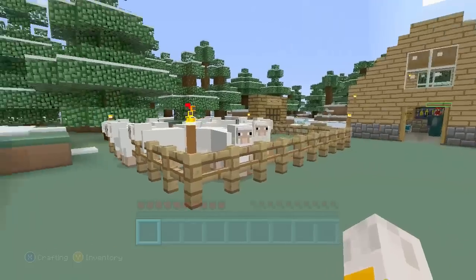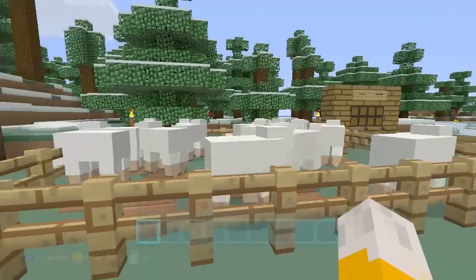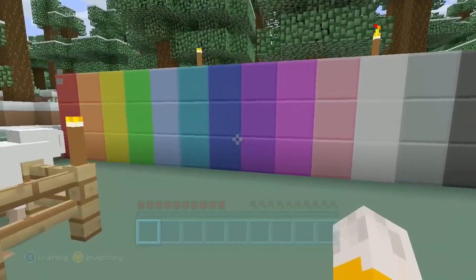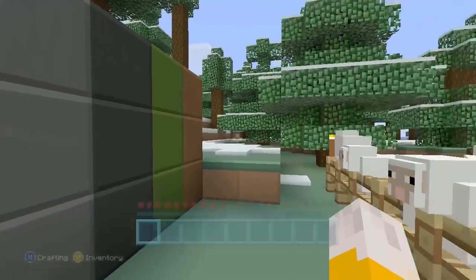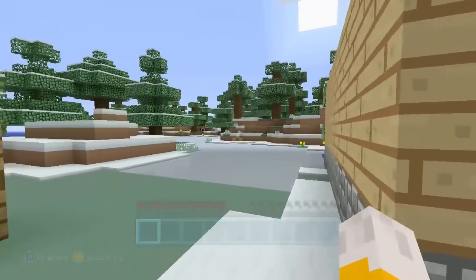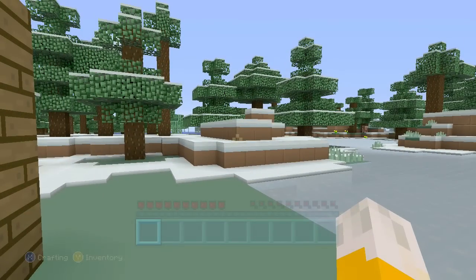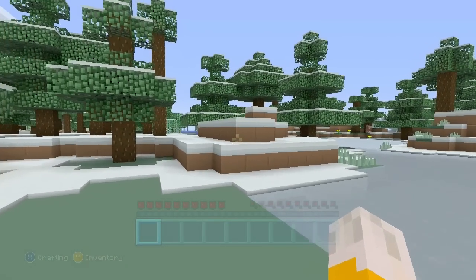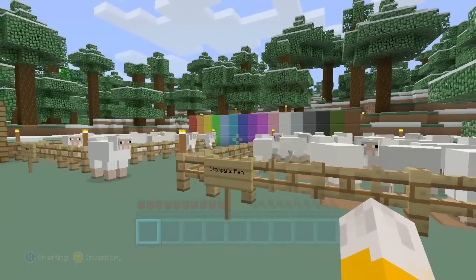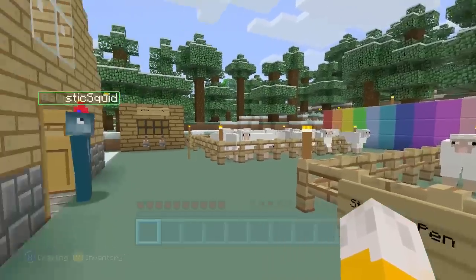What me and Squid are going to do is we're going to have a race to see who can be the first person to dye their sheep every different colour that you can in Minecraft. You can see along here, these are all of the different colours that you can dye the sheep. So basically once we're ready, we're going to both set off, and we're in a brand new survival world. This is a new seed, I haven't had a chance to have a look around it yet. We just need to rush around and try and get every different colour dye, dye all the sheep, and then we win!